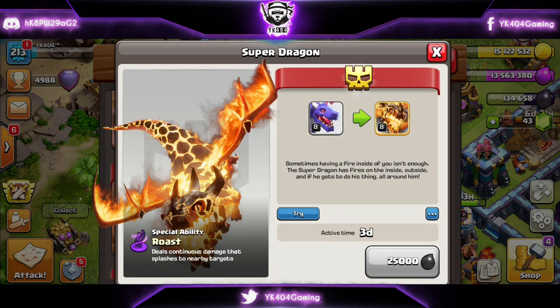What's up guys, this is YK404 back with you. Today we are going to take a look at the Super Dragon Queen Charge Army with the new siege machine, the Flame Flinger. I'm not going to say its name too much — it's very complicated to say — so I'm just going to call it the new siege machine. Let's dive into the first one.